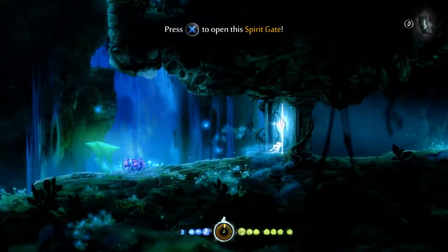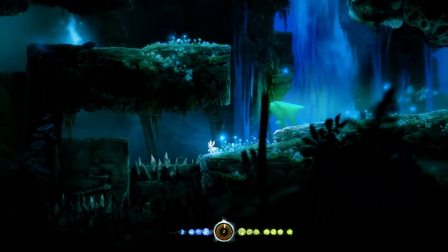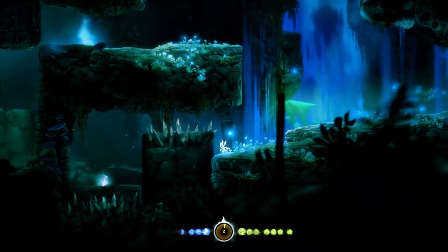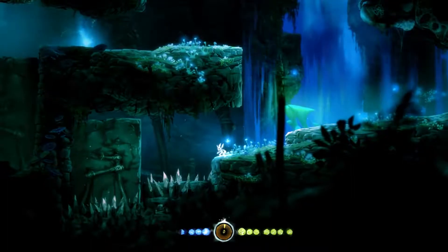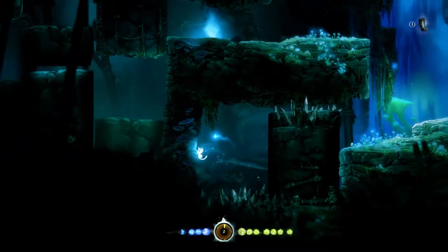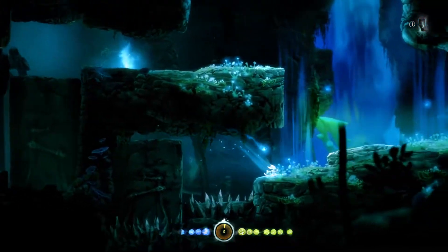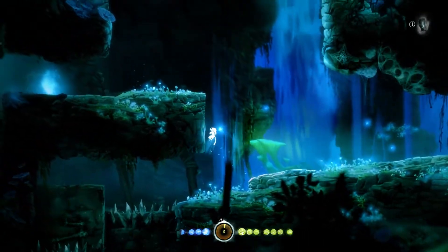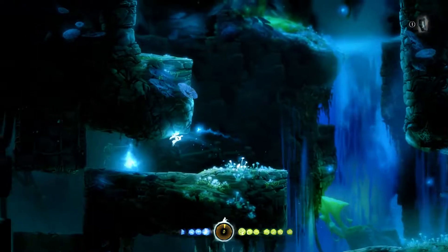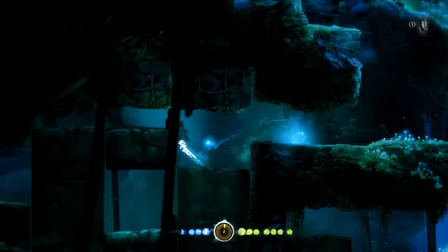This door requires keystones and we have none. Oh goodness, this is very dangerous. There's a keystone in there. I'm gonna have to time this jump and hang on the wall until this comes back. Now we can make it back over. I'm really surprised I made it through that in one try. So that's one keystone. Where the hell is the other one? The other one must be back this way. Let's save before I get myself crushed again.